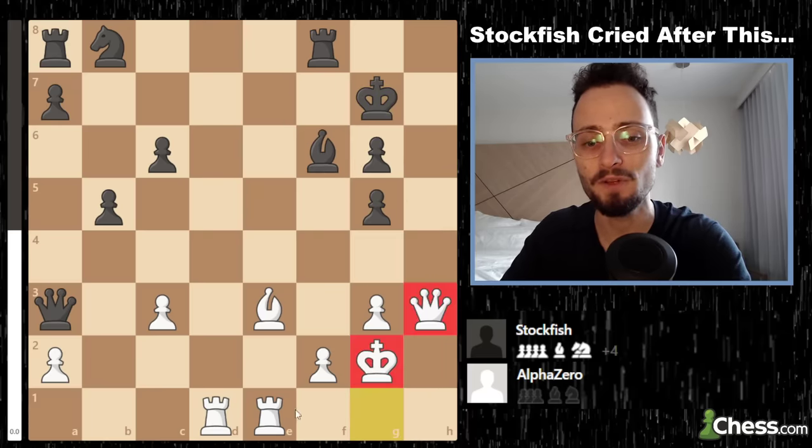Stockfish would have had to find bc4 again and somehow walk its king into the center and not lose. Instead Stockfish plays another move and AlphaZero very swiftly executes the kiss of death by taking the rook — then plays Queen e6, which apparently is the winning move.